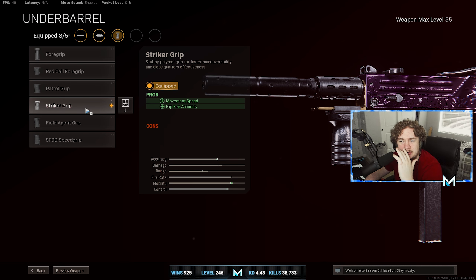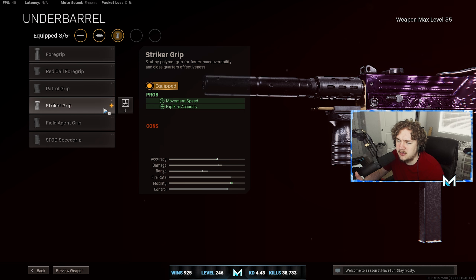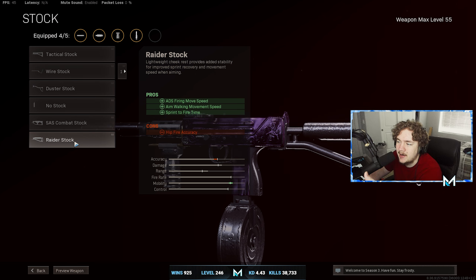To start off the class, you've got to put on the Agency Suppressor for the sound suppression, vertical recoil control, bullet velocity, and effective damage range. It's the best suppressor in the game — best attachment in the game honestly, basically like the Monolithic Suppressor.